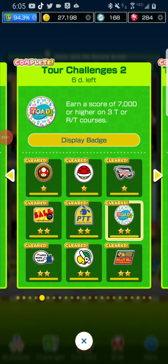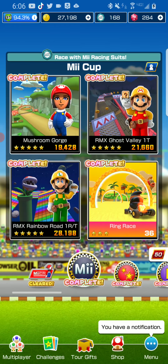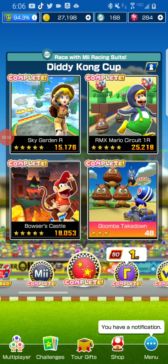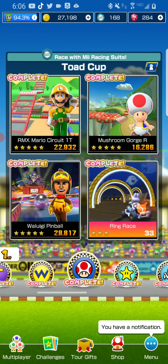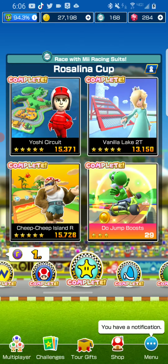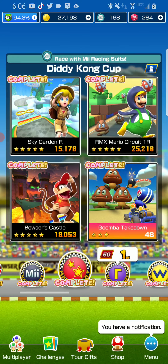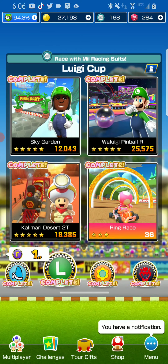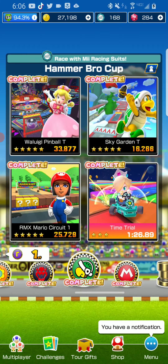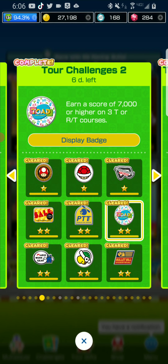The next challenge is to score 7,000 or higher on 3T or RT courses. I recommend Rainbow Road, and definitely Waluigi Pinball — you can easily get more than 7,000 on that one. Those are the best courses to play for this challenge.